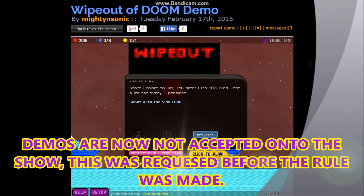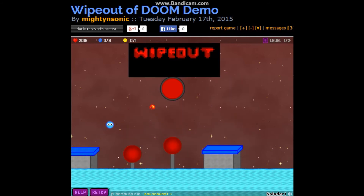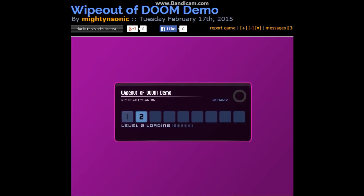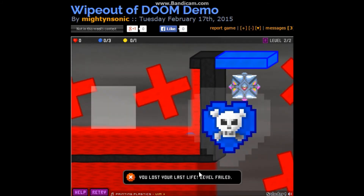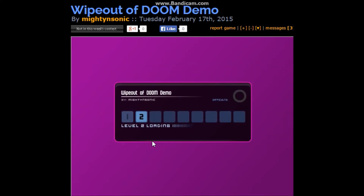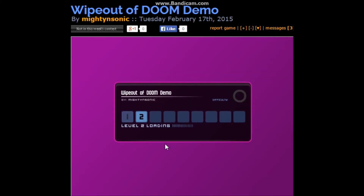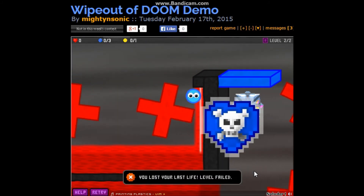All right, here's our third and final review. This is Wipeout of Doom, the demo, by Mighty and Sonic. This is based on the hit show Total Wipeout. Starting with a very automatic intro there — looks pretty nice, very well done with the physics, of course. Sometimes on the physics creator, creating something like that is impressive. We've got kind of an evil version of Total Wipeout and it looks good. Straight away we're into this 3D area, and it's more evil. It's quite unique because it's not actually on the physics game creator that commonly used for Total Wipeout games.